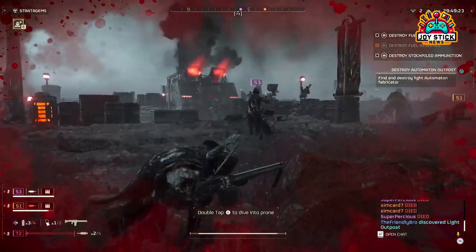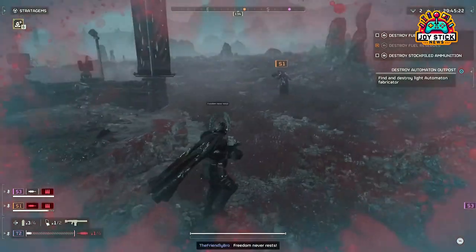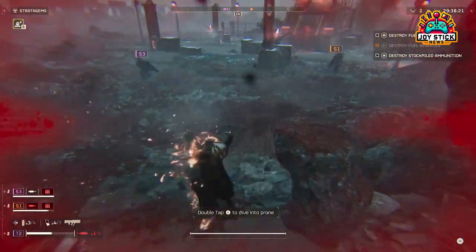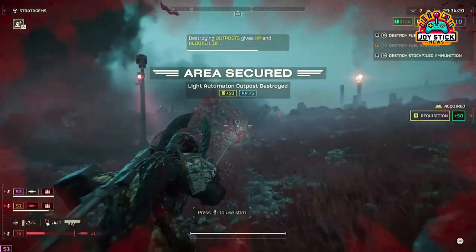Supply Pack. Starting with the basics, the Supply Pack is a must-have for every Helldiver. Equipped with four resupplies and the ability to refill via the resupply stratagem, this backpack is your lifeline. It ensures your weapons are always ready, and your grenades and stims are topped off.